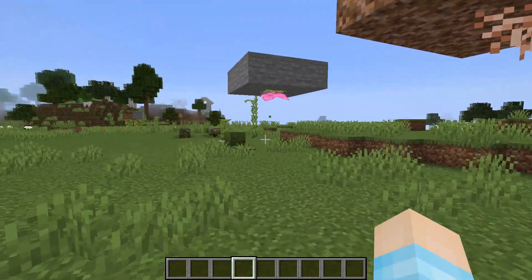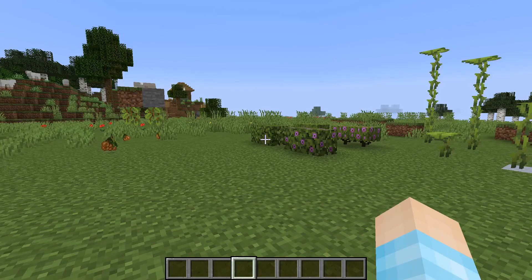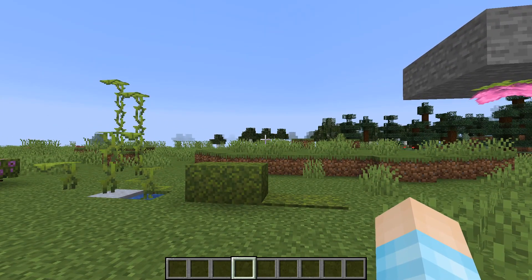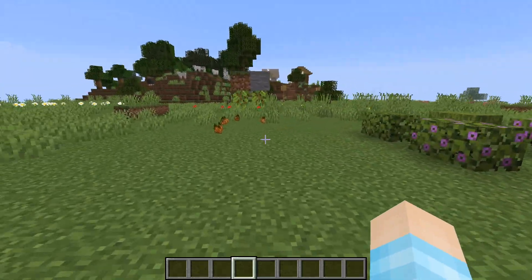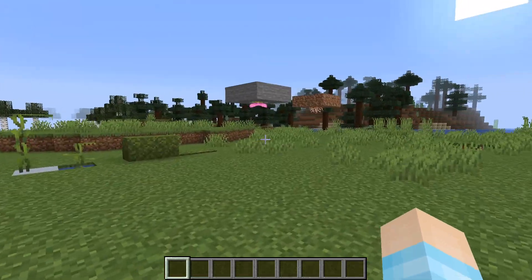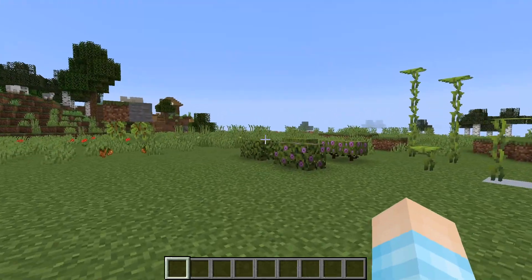There are also a ton of bug fixes but I don't want to go over those. There are some changes in the sculk sensors, changes in powder snow, copper has some changes, and I don't know how many bug fixes are in this snapshot. I only go over the main stuff. Glow berries should at least make you glow for a second or two — that would be cool. Anyway, hope you enjoyed this video. If you did, hit that like button and if you're new, hit subscribe for more videos like this one. Bye guys!